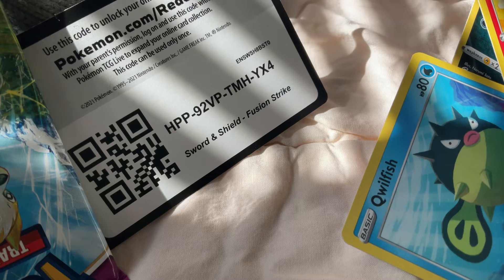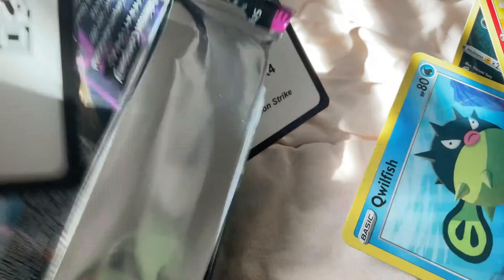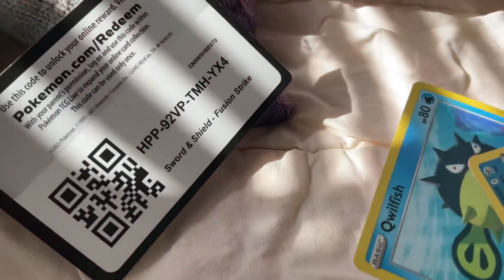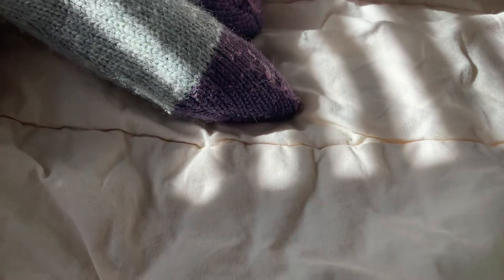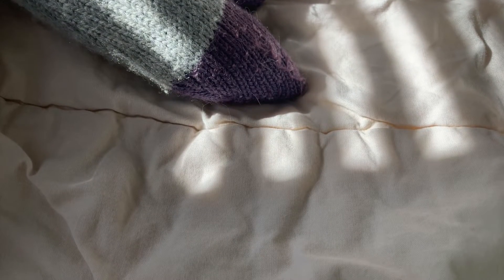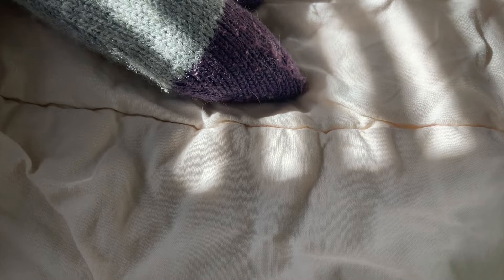Next pack. Let's go to the area for the next pack. Here's the code card. 1, 2, 3 and 4 to the front.